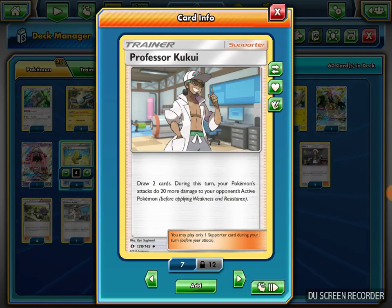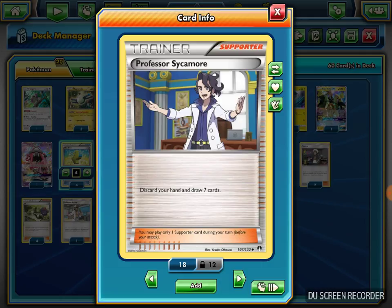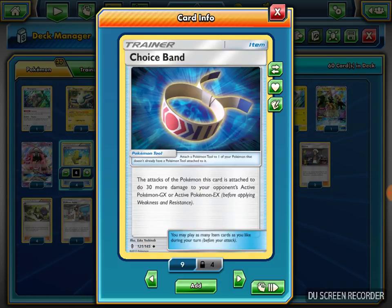I play one Professor Kukui — draw two cards and this turn your Pokemon do 20 more damage to your opponent's Active Pokemon. If I need that extra damage to hit numbers I just use Kukui and get two extra cards out of it. I play four Professor Sycamore — the best draw support in the game. Discard your hand and draw seven. It's a staple in every deck. I play two Choice Band — it makes your Pokemon's attacks do 30 more damage to the opponent's Active GX or EX, helping me hit numbers with Raichu or Tapu Koko.